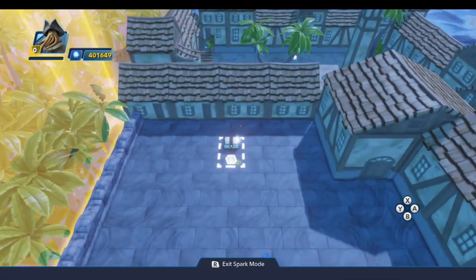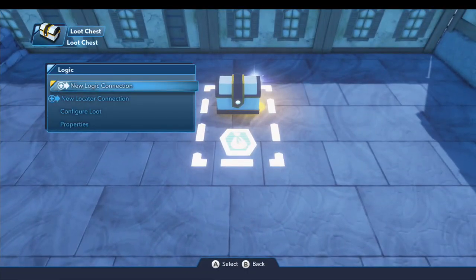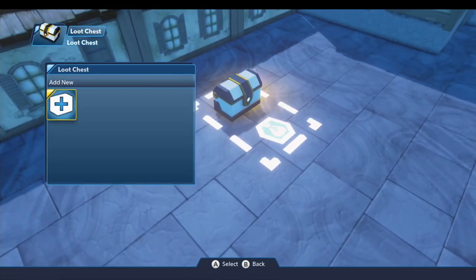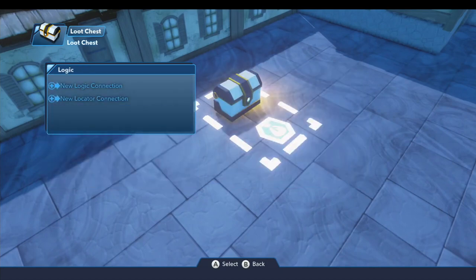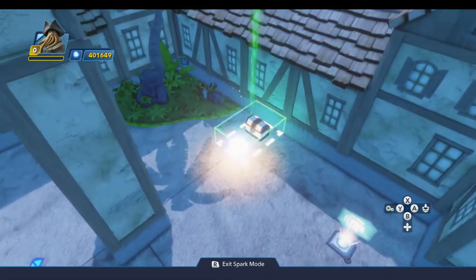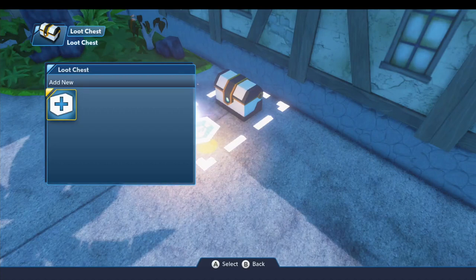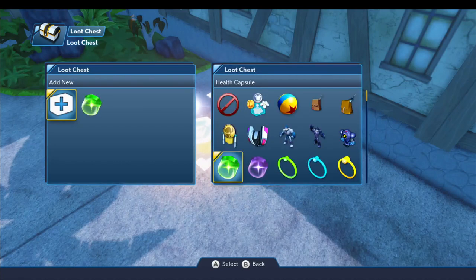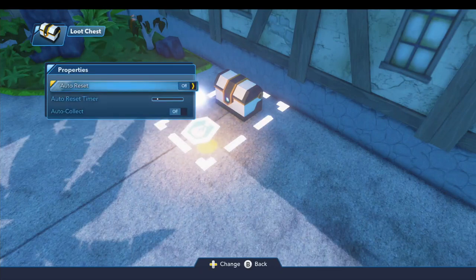For the loot chests, we're using these to put healing capsules in so the player doesn't have to have those out directly in the toy box eating up memory. Configure the loot on each of these — the default properties are fine.